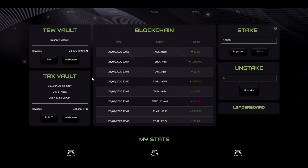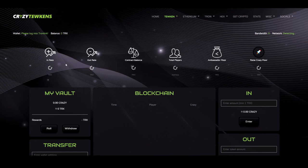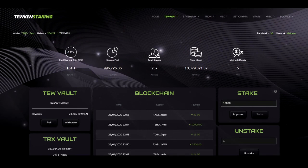Staking on Infinitu also mints you TRX rewards as a bonus. These rewards come from Infinitu and the Crazy contract. Whenever a user makes a deposit into Crazy or Infinitu without using a referral, Toucan Staking gets the referral commission, and that referral commission is split to all the Toucan stakers based on their pool share.